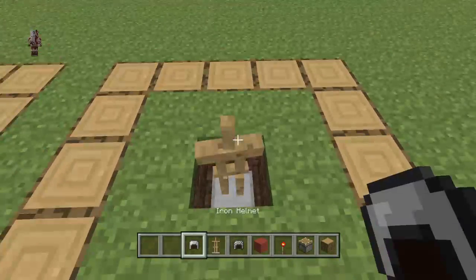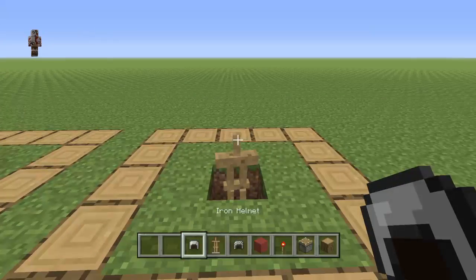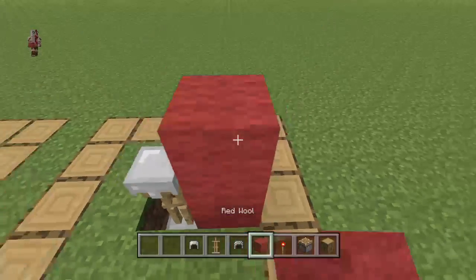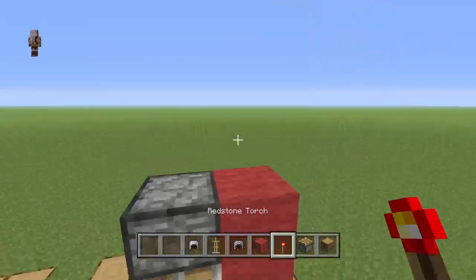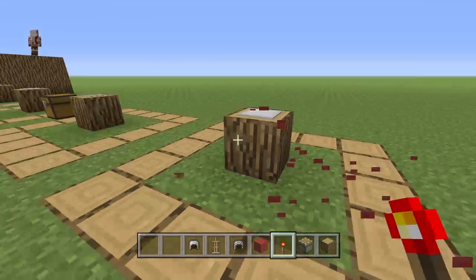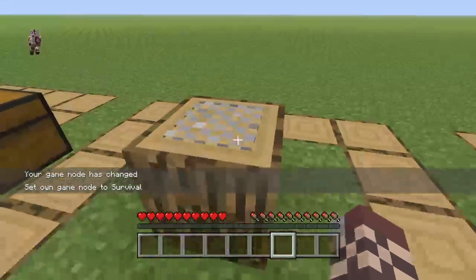Over here we do the plate: place the armor stand, place the iron helmet, then piston, oak wood, redstone torch — and there you go, you now have a plate.